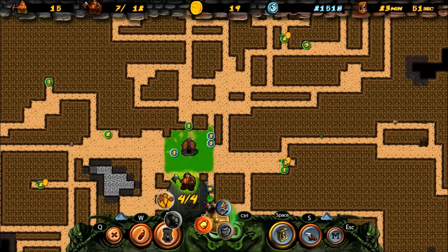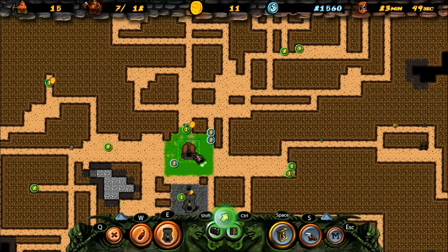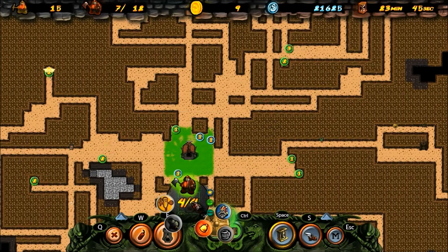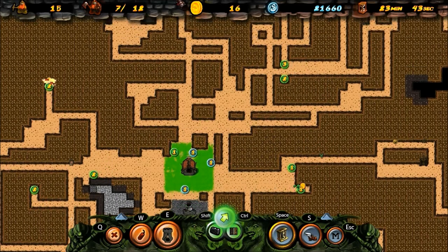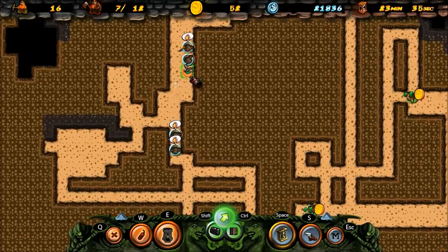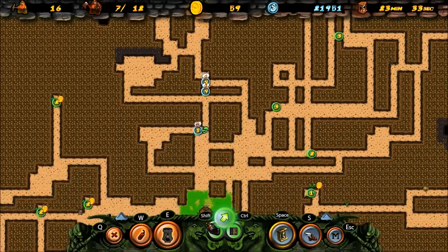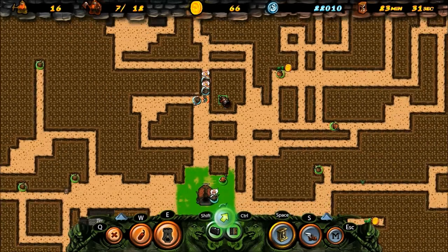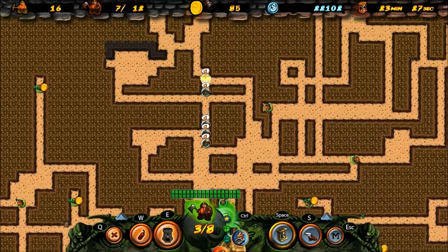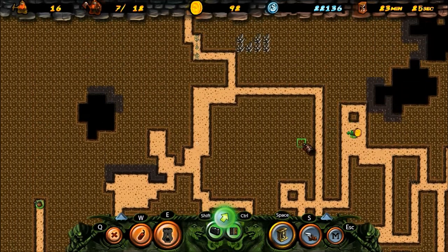I'm going to call these guys in, turn that off, and they will run back to the base. They didn't actually stop to kill them - oh yes they did, okay. And yeah, the minions are all dead now. Anyways, that's how that works.